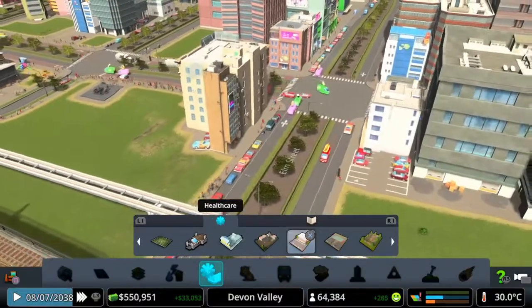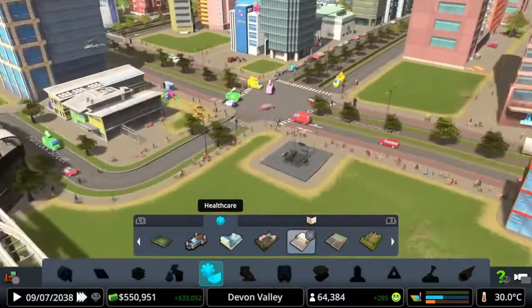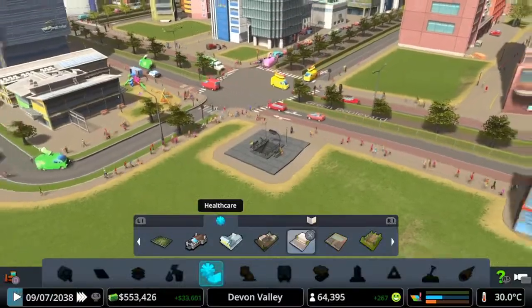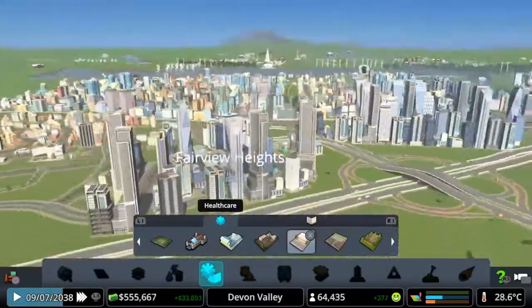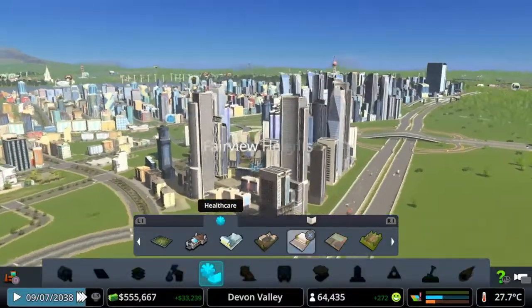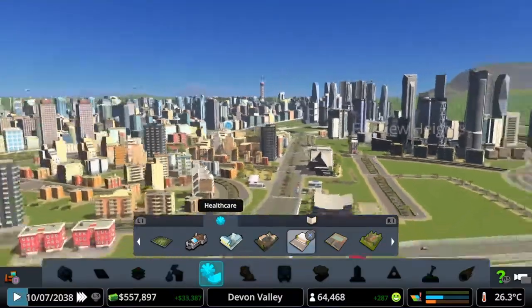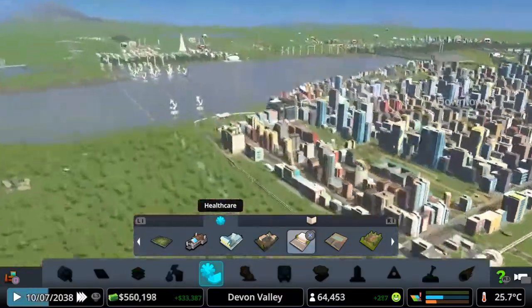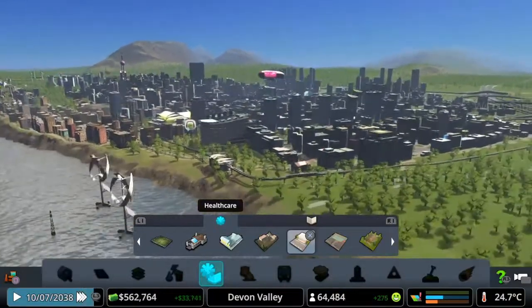The city is becoming — look at that — off the metro, off the monorail — wow, that is amazing. It sounds weird but to see people walking instead of driving makes an awesome difference for the city. Got a nice big City Skylines view now, hence the name of the game. I do like that with the blimps and all the high-rises in the background.